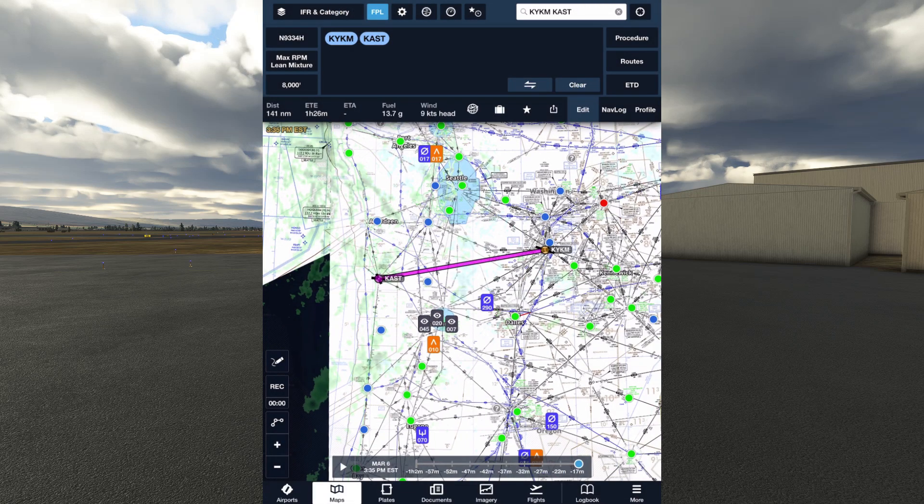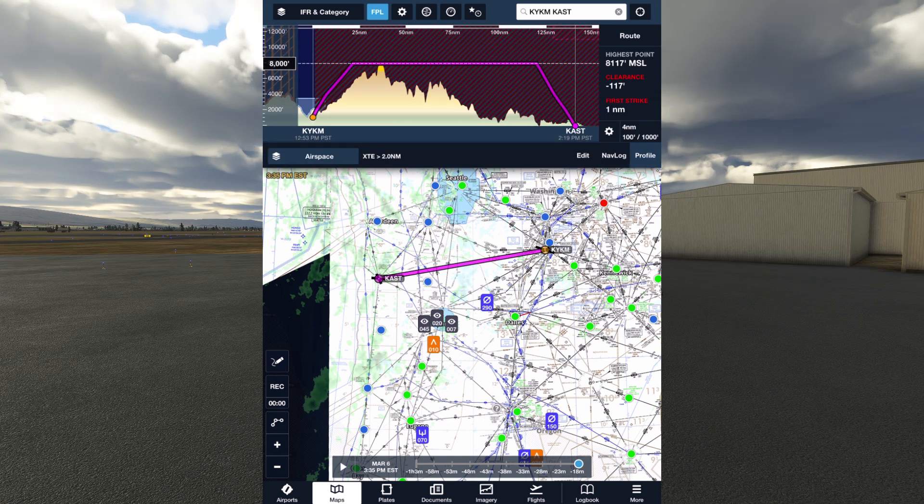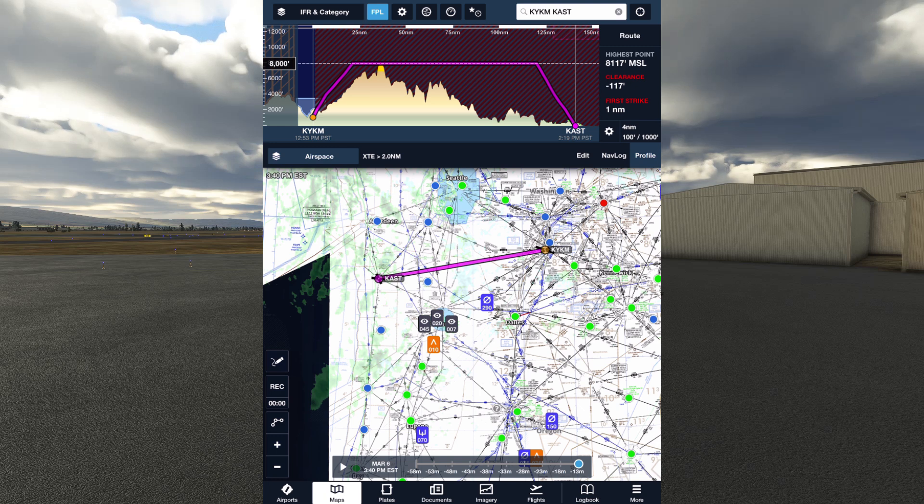Our first job is going to be to pick a route. Let's look at the big picture. If we tap on Profile with this route already entered in, we can see that the terrain reaches its highest point at over 8,000 feet at Gilbert Peak, and we'll be flying just north of Mount St. Helens further along this direct route. We'll need to be at 10,000 or higher to have a safe clearance. That's getting to be a bit much in our Cessna, both in terms of the ability of the aircraft to get to those altitudes and being in an unpressurized cabin that high up.